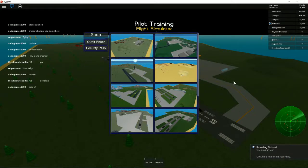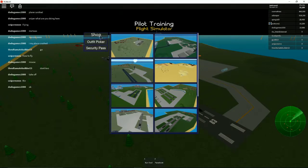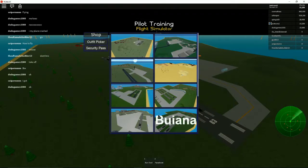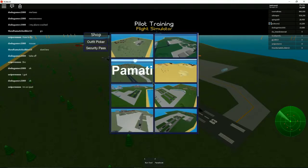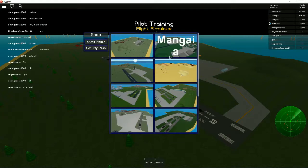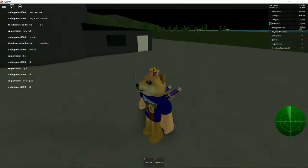Hello everybody and welcome back to Roblox! Today Doge is playing Pilot Training, which is probably a good thing because Doge doesn't really know how to fly very well. Let's see what we have — there's a shop, but it doesn't look like you can buy anything with regular currency. We can spawn in at different places, so let's start Doge off somewhere simple with a lot of ground.